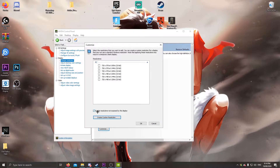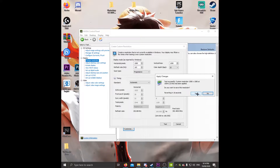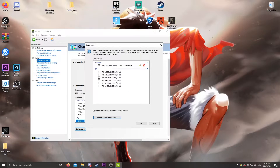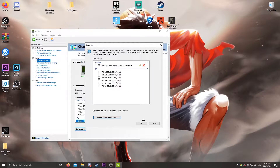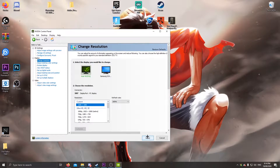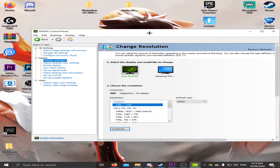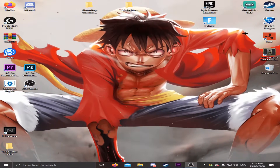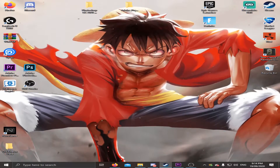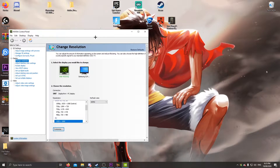Once that's done, make sure this option is checked. I'm gonna go 1080 by 1080. Click okay, click apply — sorry for the black screens. Once you've done that, you then want to load up your game.